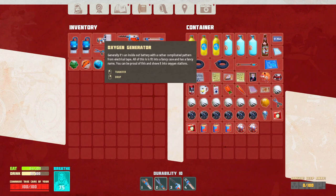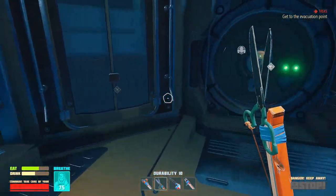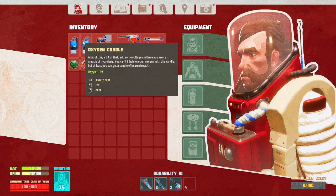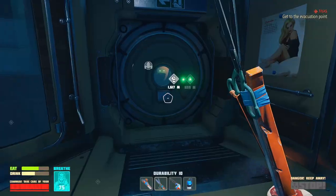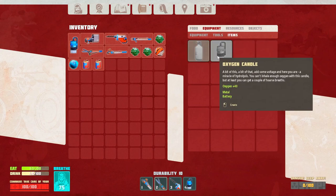Oxygen generator! 'It's basically an inside-out battery rather than a complicated pattern from electrical tape, fitted into a fancy case with a fancy name. You'd be proud to shove it into oxygen stations.' So there's an oxygen station I can plug this into! I'm going to put the oxygen candle in slot four - wait, I accidentally used one. I said 'bind to slot' but actually pressed use. Live and learn, I'll make another one.